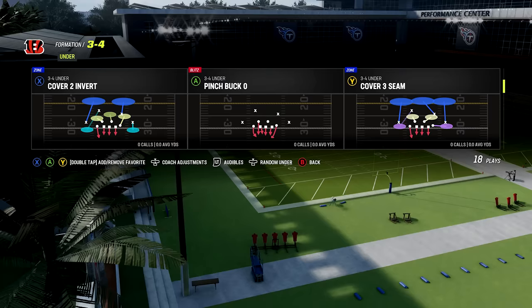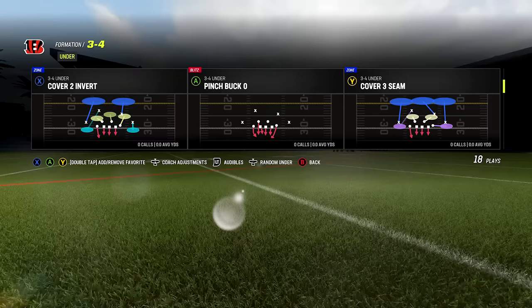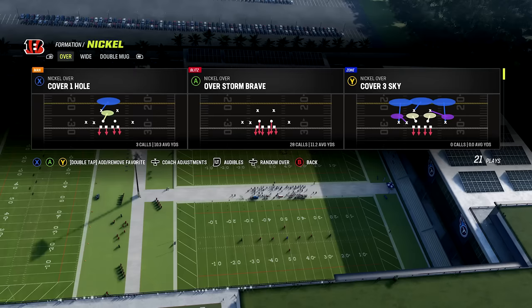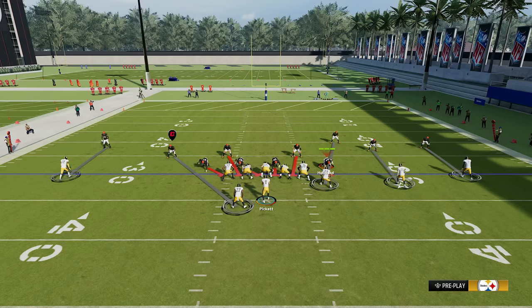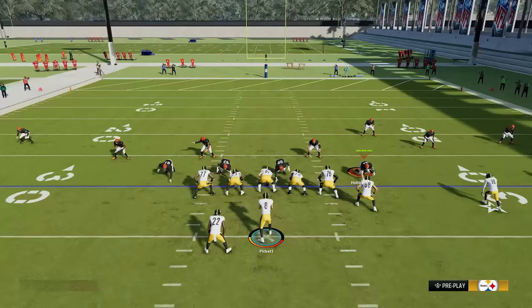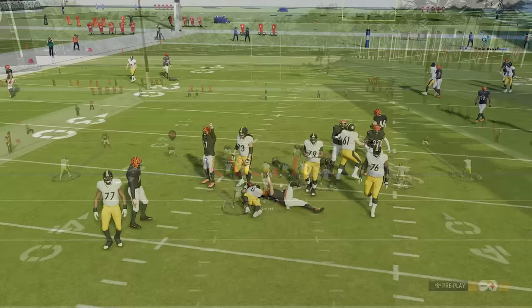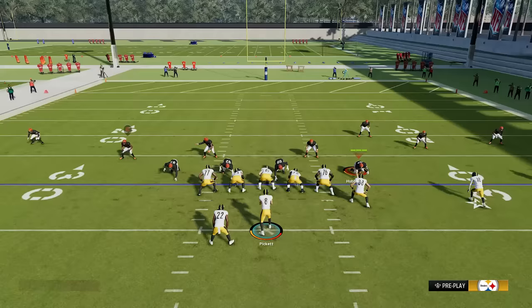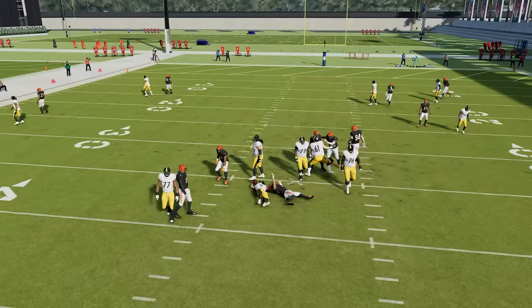Number six: blitzing. When you want to mix in a blitz as a beginner, find plays that are a man blitz with six guys blitzing — six red arrows in the play art means six guys rushing the passer. You can find these in dime and nickel formations. This is effective because a lot of people don't block their running back and send everybody out on routes. So if you have six rushers and they only have five offensive linemen blocking, you have a numbers advantage and one guy comes free. If you've been playing different coverages all game and randomly mix this in, you'll catch your opponent off guard and likely sack the quarterback.